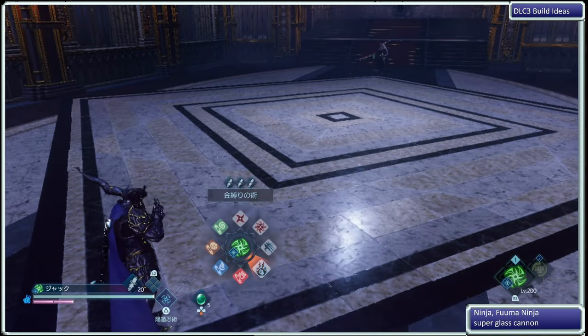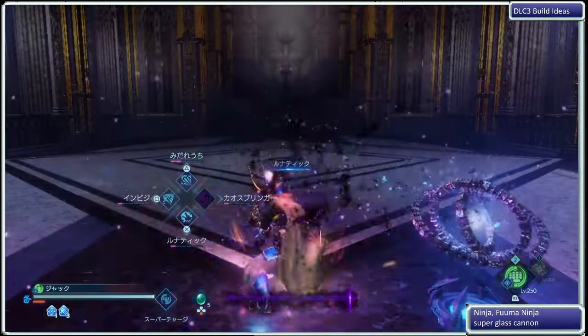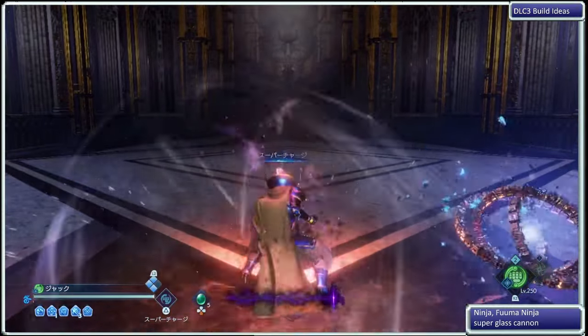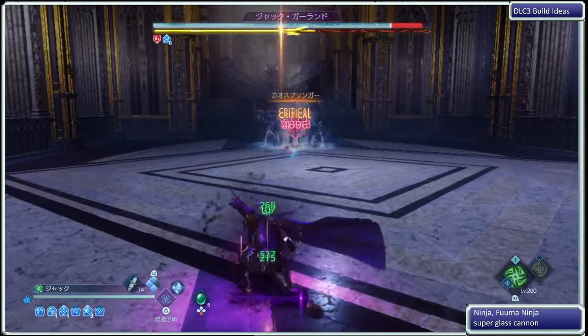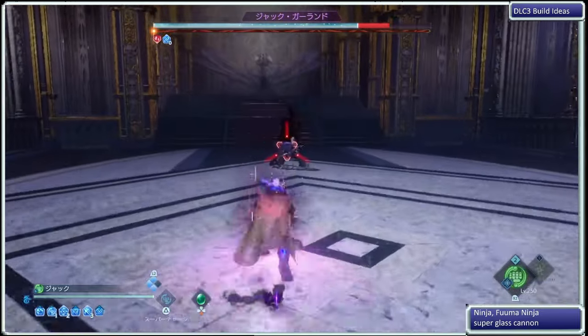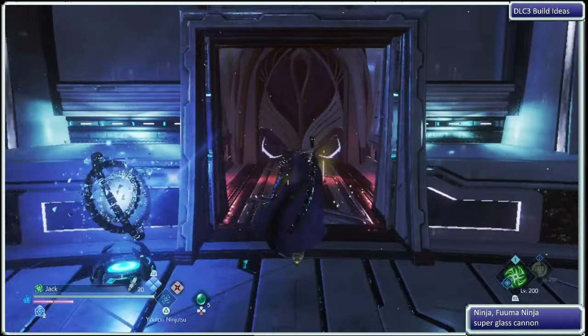Hi Jaylendon. Rough idea of the Fuma Ninja for DLC 3, just for bosses. I am using Udsemi, Chaos Bringer, Lunatic, Invisible Barrage, Monk's Focus, and then I'm just spamming an Elemental Ninjutsu to take out the boss.